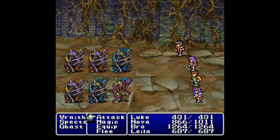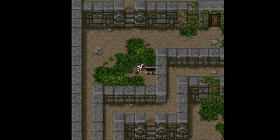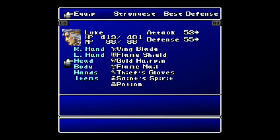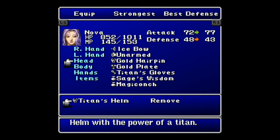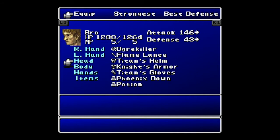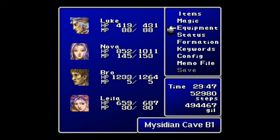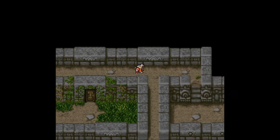Looks like there's a treasure chest over to the west though. Are there new enemies here? No, but those specters - those are the ones I was talking about. They can cast stone on everybody. I believe the spell that they use is called Break. Let's grab that treasure chest here and we get a gold hairpin. I don't know what that is, but it was a helmet. Luke's already got one. Luke and Nova are kind of battle mages.